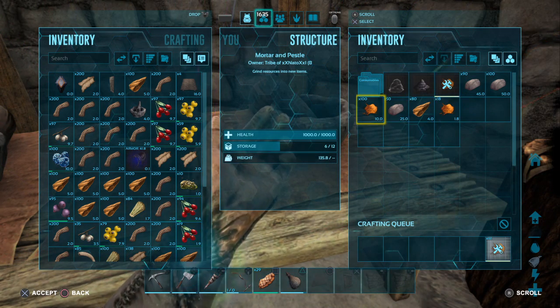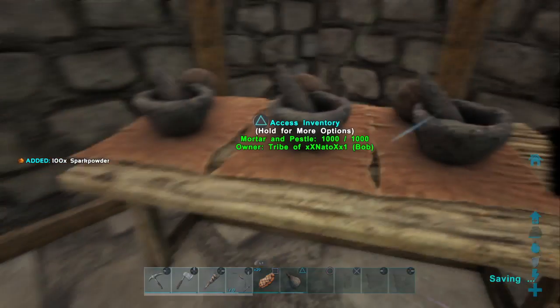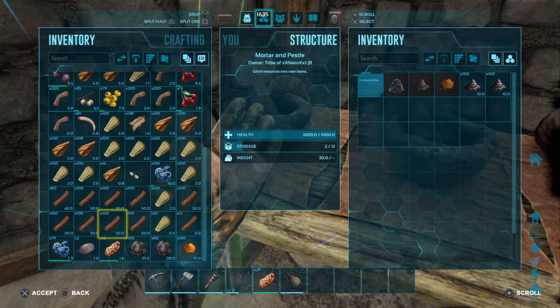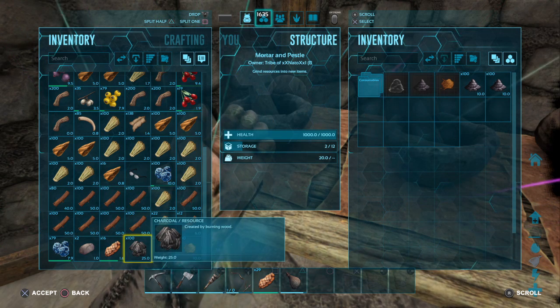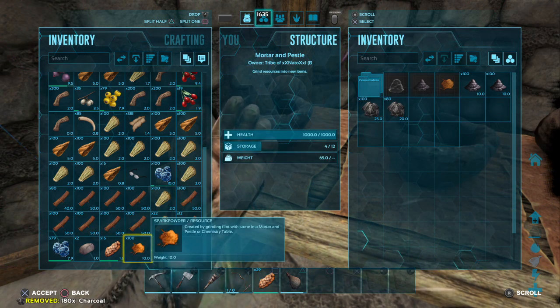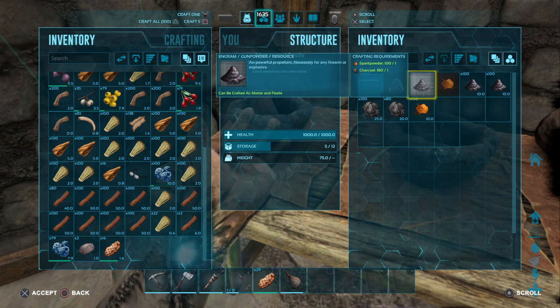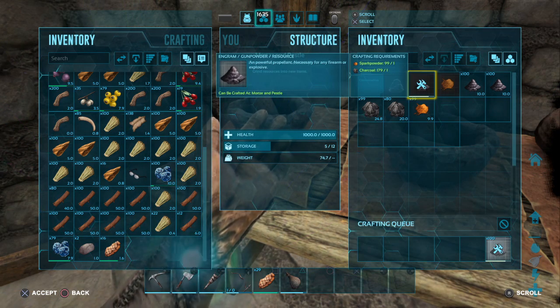As you can see here I am crafting spark powder. Go ahead and get your spark powder, then get your charcoal as well — charcoal and spark powder make gunpowder.